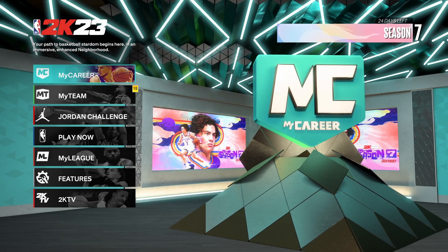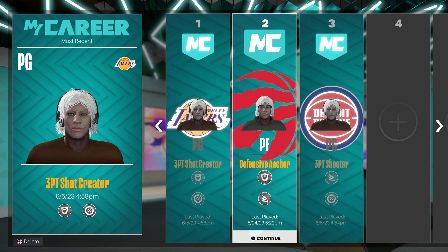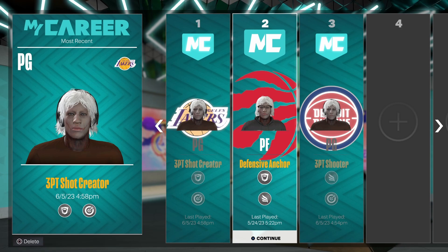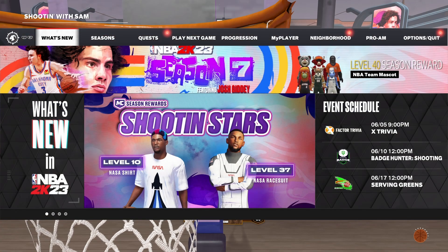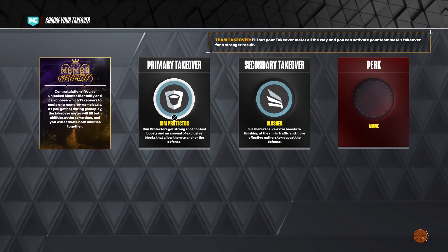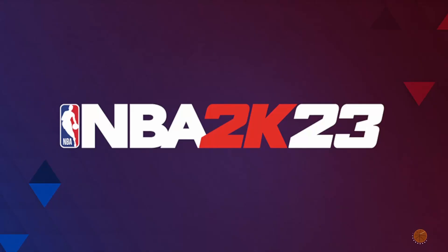For the takeover glitch, you're going to load into a build that has the takeover you want. I have a defensive anchor build made so whenever I want Rim Take or Slashing Take I just hop on it. Load into that build that has the takeovers you want, then hover over the takeover. From there, hold down the PlayStation button and join anybody you have online — just join literally anybody in your friends list.